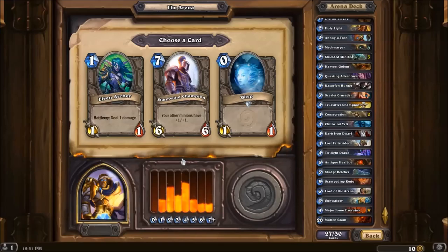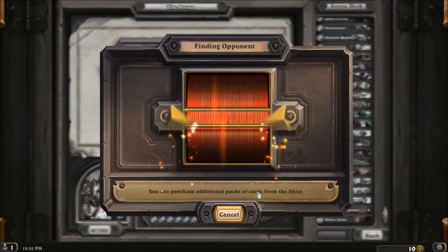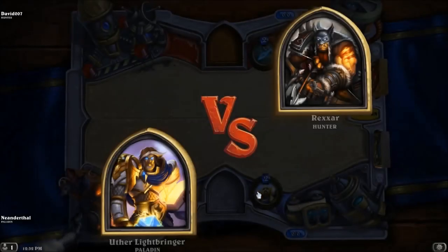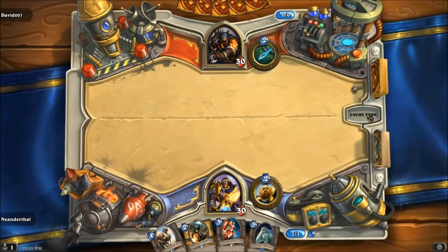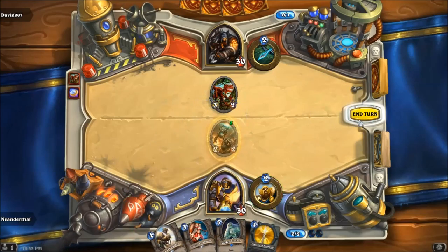I chose Paladin. As you saw there, I had one Legendary. I could have chosen Mimiron's Head, but I figured I didn't have enough mechs for that. So I chose Majordomo Executus. He actually comes in handy 2 times in these games. I got a couple of pretty good cards — a lot of Shielded Minibots, and those came in handy quite a bit also.